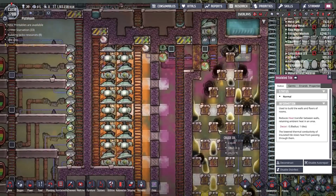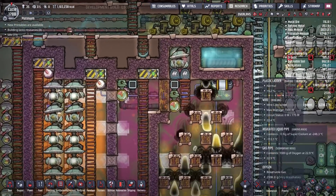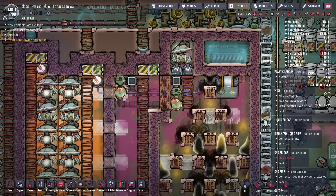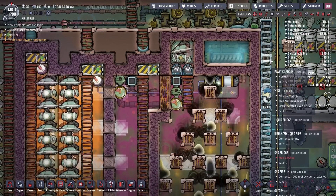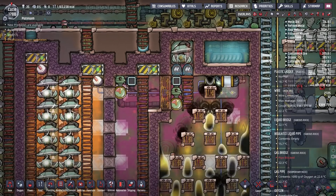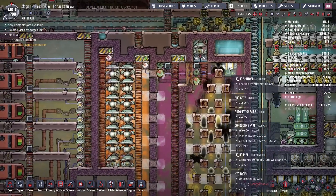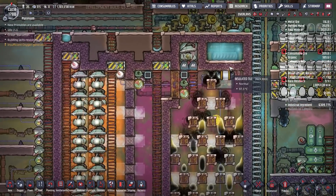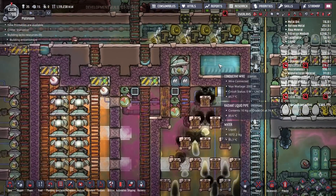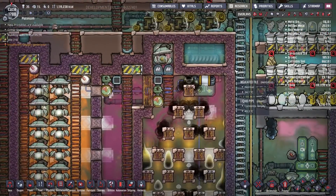I'm going to start by doing a quick tour of what it looks like in my base so you can get the basic idea, and then I'll switch to sandbox mode so we can go through and build the whole thing with all the little details. My frame rate is going to look kind of bad because this is a really big base.